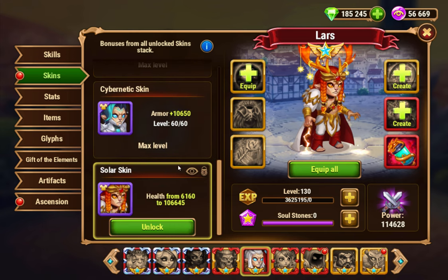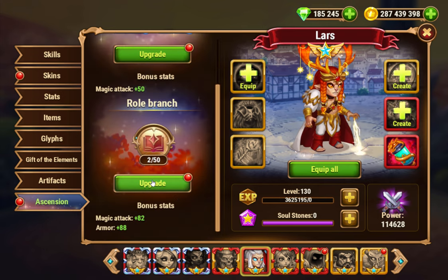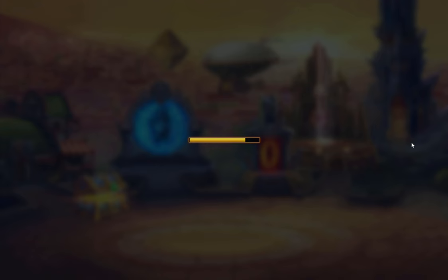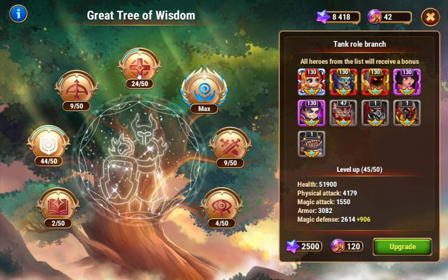If you max him fully out, he'll end up with like 400,000 health. Because my health on Lars is way too much already, I have not bothered to do the mage branch on ascension. We're level 2. The next one adds 1,000 health, so we aren't doing that. We'll probably be level 2 mage branch forever. I got the little bit of magic attack and armor, but we're not going to do any more mage branch.